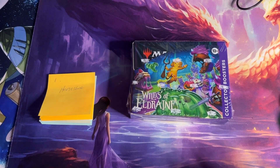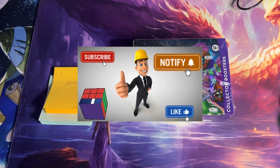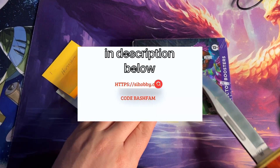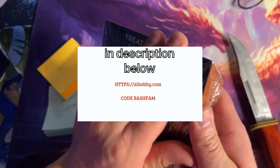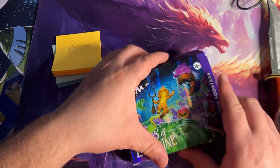What is going on, Blister Bash MTG! I'd just like to start off this video by saying please check out the description box down below to get your deals on sihobby.com — use code BASH FAM to save 10% or more off your entire order, and basically help out my wallet, your wallet, and the owners over at SI Hobby, aka Arthur and Jason. They're a bunch of good guys over there.